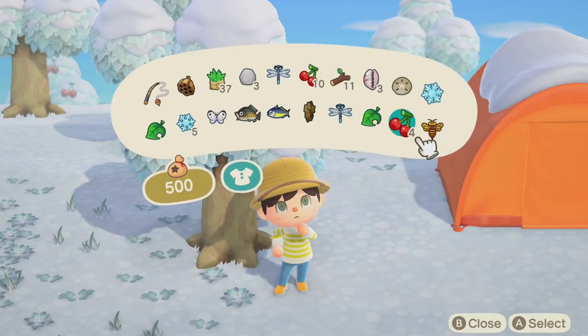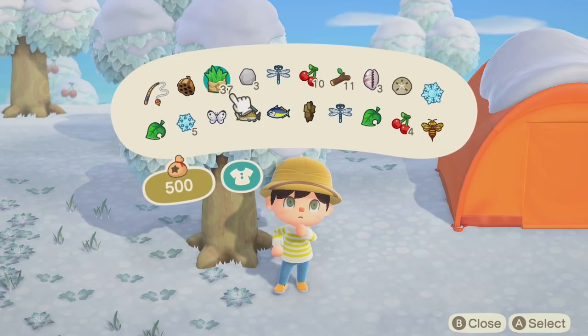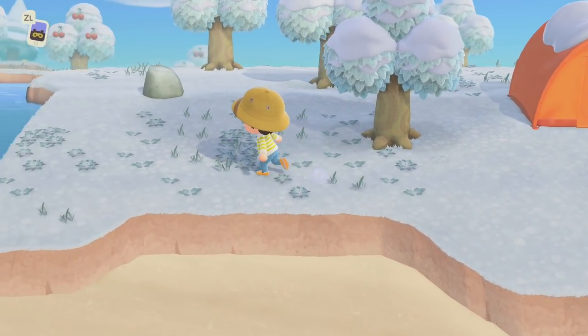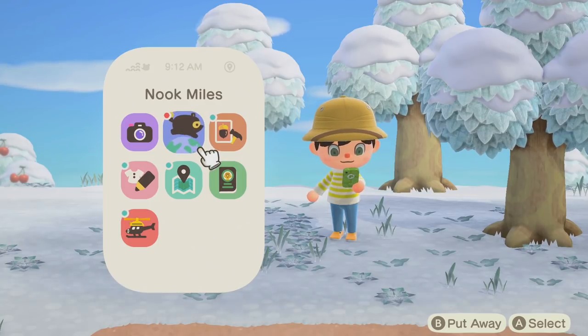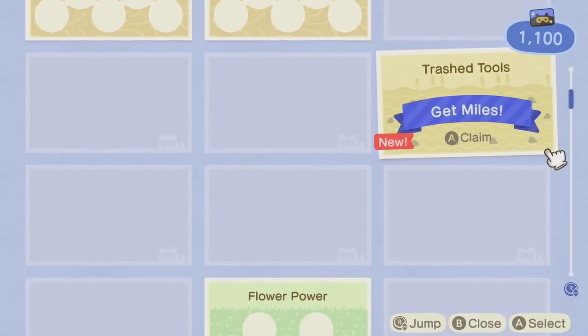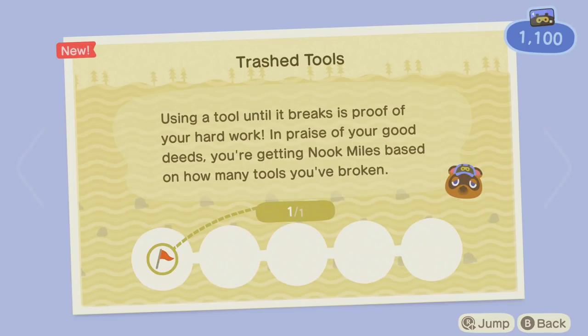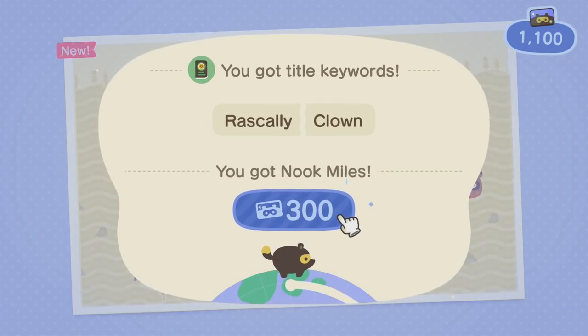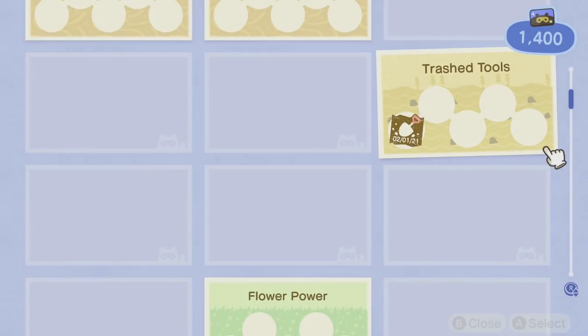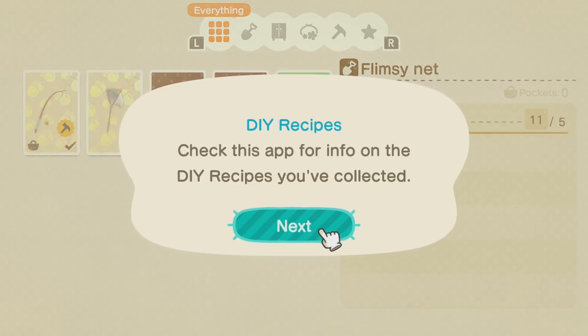It's the end of the line for my trusty flimsy net — that should be about ten creatures. The flimsy net only has ten durability — ten catches. Using a tool until it breaks is proof of your hard work, and you earn Nook Miles based on how many tools you've broken. That's our first one. Later you can do some techniques with refurbishing tools so you don't have to worry about them breaking as much.